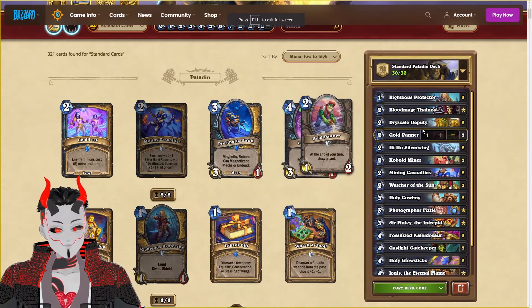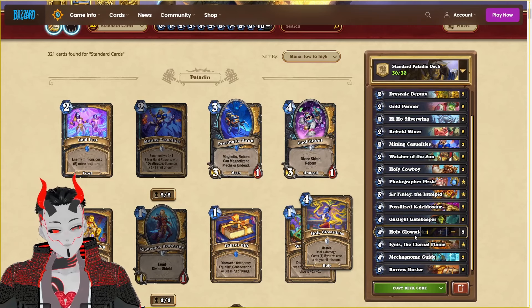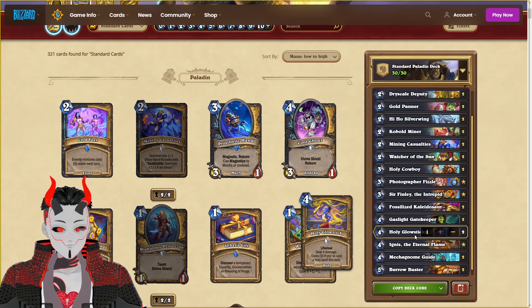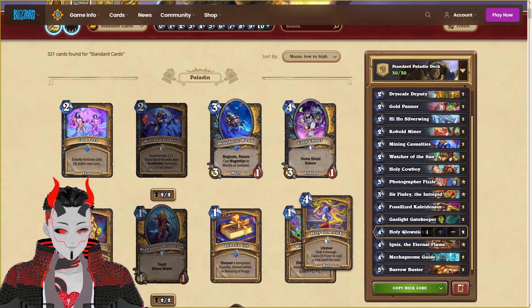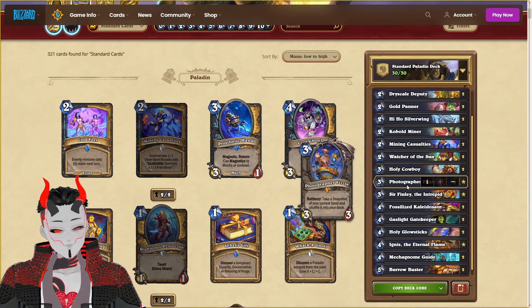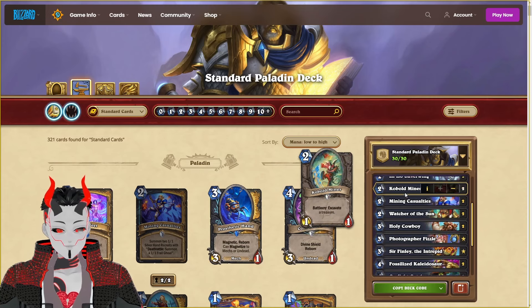For the next class we got Paladin, which is going to be a no spell Paladin — a.k.a. Holy Glow Stick Paladin — where we're essentially only going to be running Holy Glow Sticks, and all the other cards in our deck are going to be generating additional Holy Spells so we can easily trigger this, or allow us to draw into our additional copies pretty easily. Using Dry Scale Deputy as a way to get up to 4 copies of this, and then using Fizzle as a way to get an additional 4 afterwards, allowing us to OTK our opponent by using Blood Mage Thalios. This is probably the most meme out of all the lists, but it should be a lot of fun to try out.